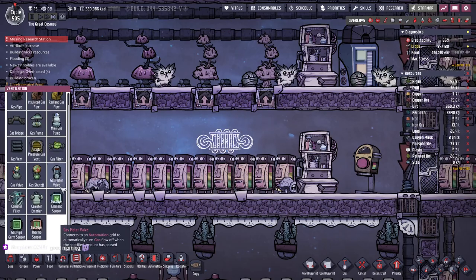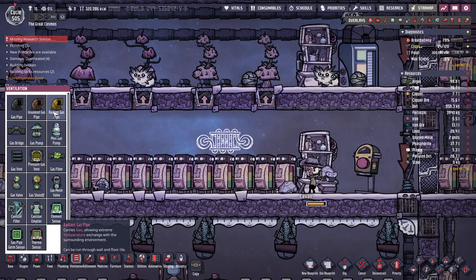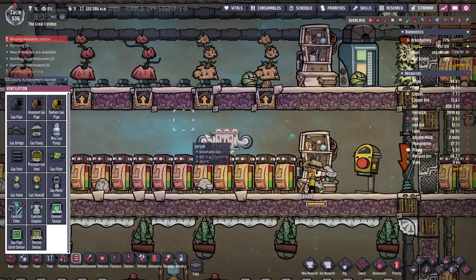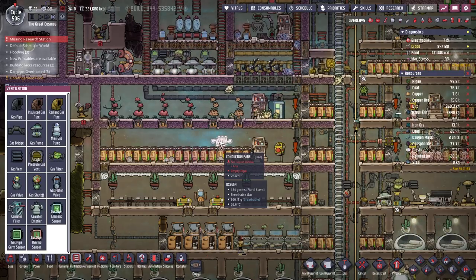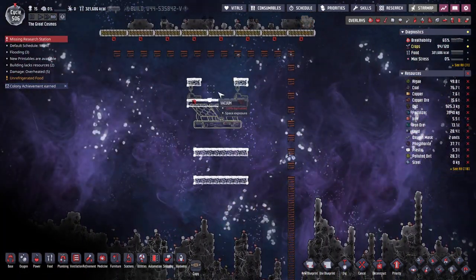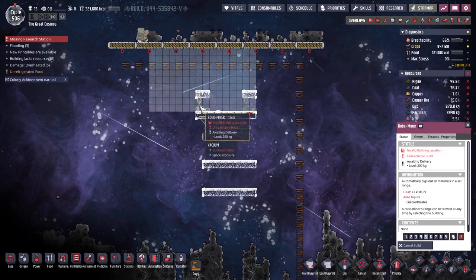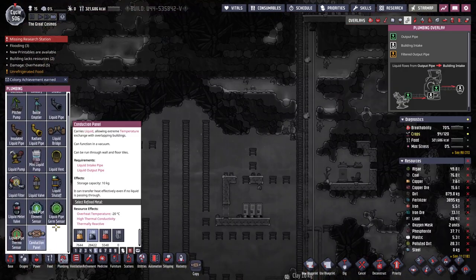It doesn't look like there's a gas version. I guess that's fine, or at least we'll pretend that it is. I wasn't really gonna bother with a gas network for this anyway, I suppose. I think just about any fluid — as long as it can tolerate the temperature ranges — just about any fluid would probably do. Because we only need to keep these under, like, 275 degrees. We now have the conduction panel.